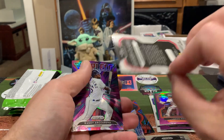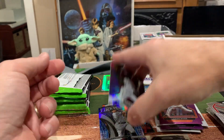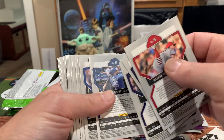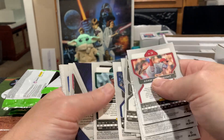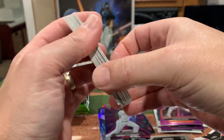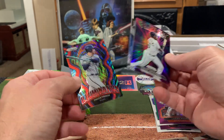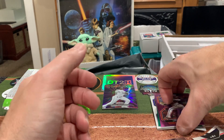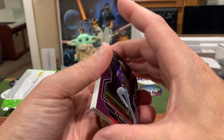Anthony Rendon — that is a prism, not numbered but it is a prism. Going through again to see which ones are prisms — I can tell this one is going to be a tier three just because it's darker. Nothing really major to write home about in that box — got a couple of prism insert cards. We did get a Freddie Freeman numbered to 99. The nicest card from the first box was probably the CJ Abrams purple.